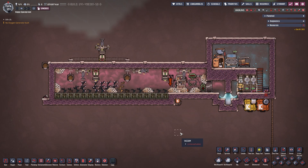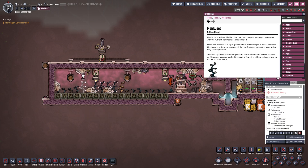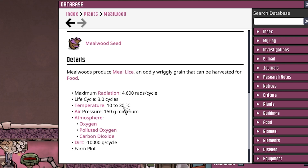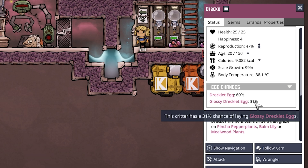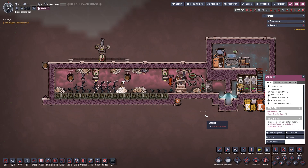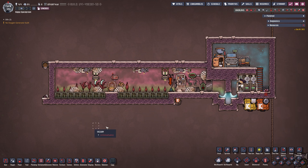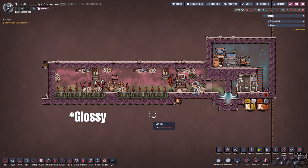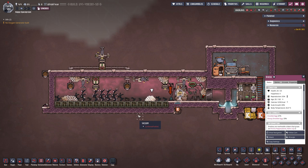Here we have our next setup - mealwood. Why use mealwood? It requires a lot: 10 to 30 degrees Celsius, air pressure of at least 150 grams of oxygen, polluted oxygen, or CO2, plus 10,000 grams of dirt per cycle. So why do it? Looking at one of our dracos, the glossy dracolid egg chance is at 31% for mealwood-fed dracos, versus only 2% for bomb lily-fed ones. The bomb lily setup is only for normal dracos - you won't get glossy dracolid eggs from it.